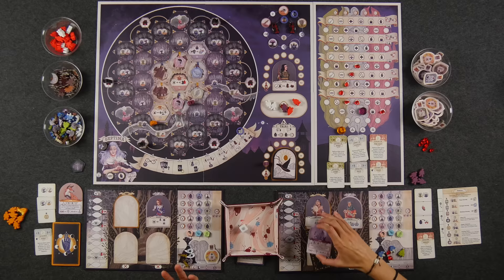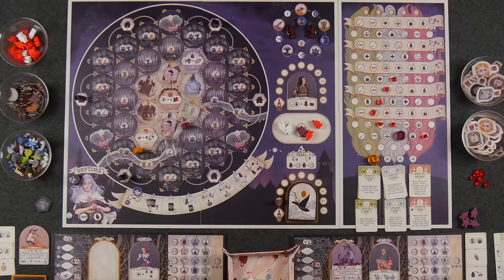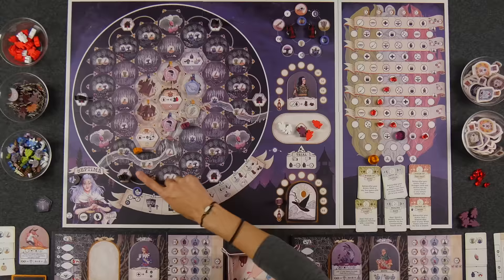You move the round tracker so there are now two different new lunar ingredients, and then you begin again. Also, there are three buildings in the town that augment certain actions as long as you're adjacent to the building.